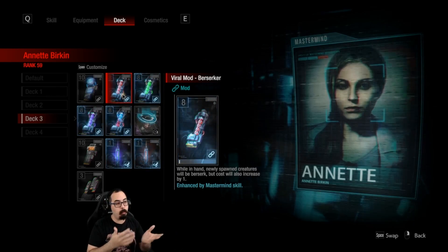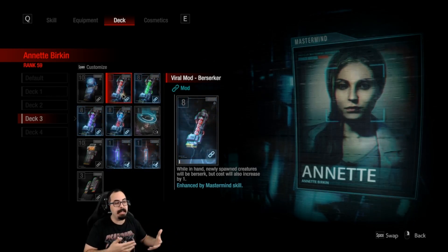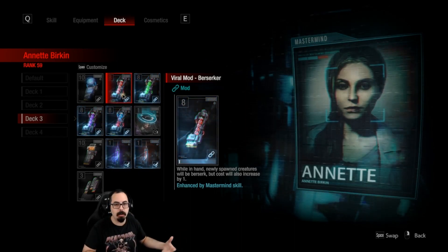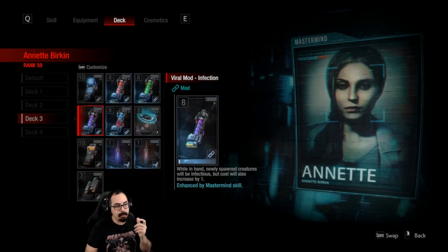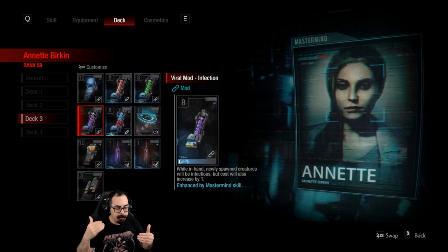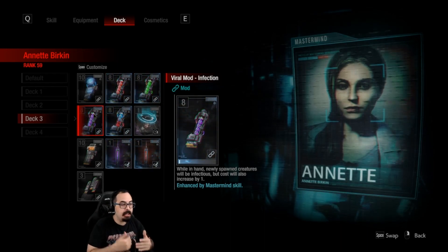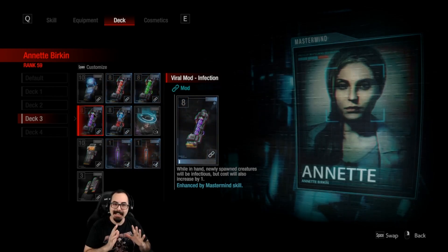This combos very well with Annette and is great for Alex — it makes cards more expensive but in turn makes every card effectively a regen or berserk card. When I was playing Alex with viral mod infection, I took my viral zombies off, put in playing cards, and everything starting with infection is so intense and so good.